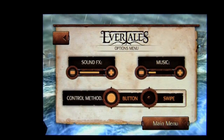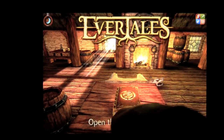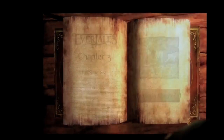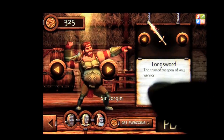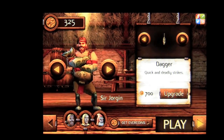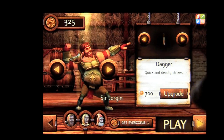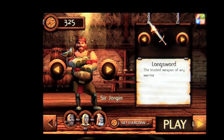Let me show you some of the upgradeable items — the weapons as well as the characters themselves. When you begin a chapter, you get the opportunity to upgrade weapons. In this case I have a longsword, which isn't upgradeable, but I can switch to a dagger. I only have 325 gold pieces, so that's not enough to upgrade. There's also an oil flask at 700, and so on.